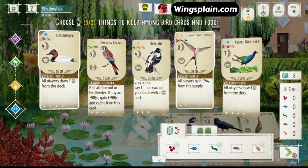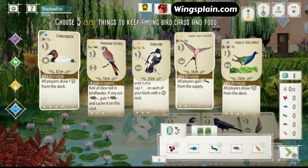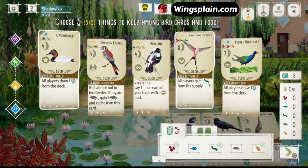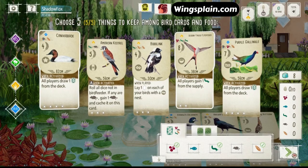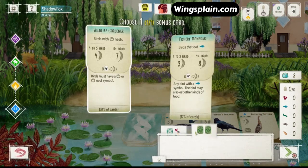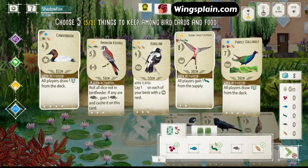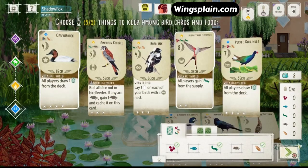I'm looking at this Gallinule — does the extra food cost warrant the extra 3 points? I think getting up and running in the early game is going to be more important. Canvasback synergizes better with our Wildlife Gardener, so I think I'm going to go with that.